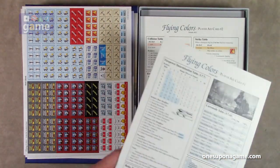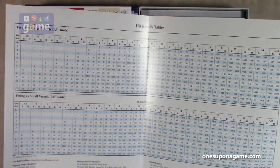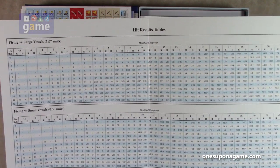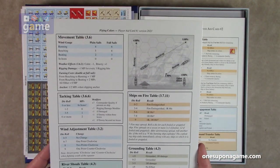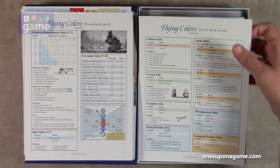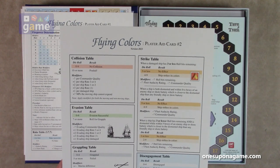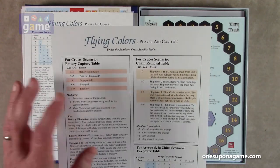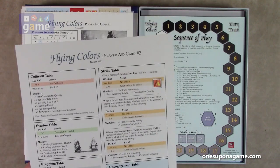Then you've got player aid card one, which is on the coated card stock that GMT is famous for. It's a double fold-out booklet. You've got your hit results table, firing versus large and small vessels — the half-inch units versus the one-inch units, with only a few large vessels on the counter sheets. You've got your movement tables, ships on fire, and grounding. Player aid card two is just a single double-sided sheet with your collision table, strike table, evasion table, grappling table, break-off table, chain removal battery captures, and wind adjustment tables for particular scenarios.